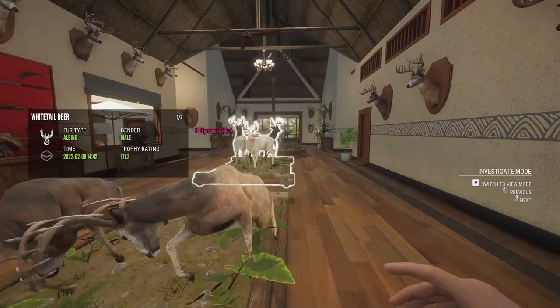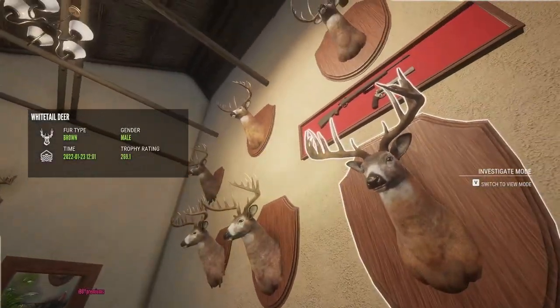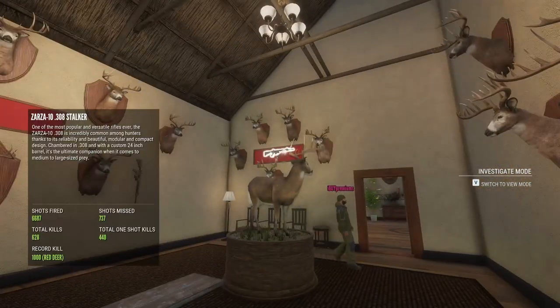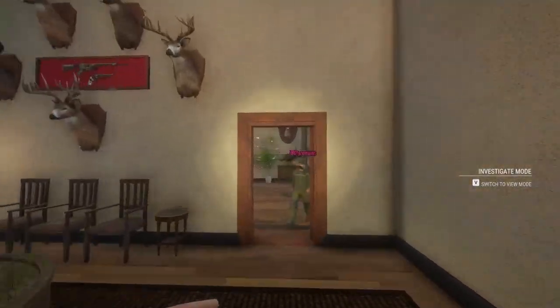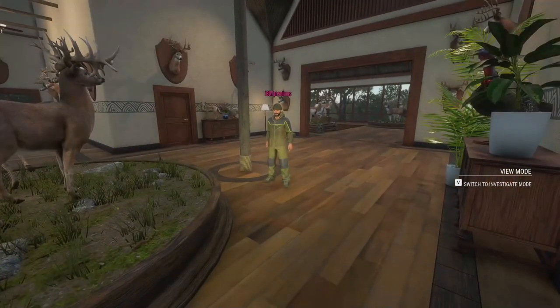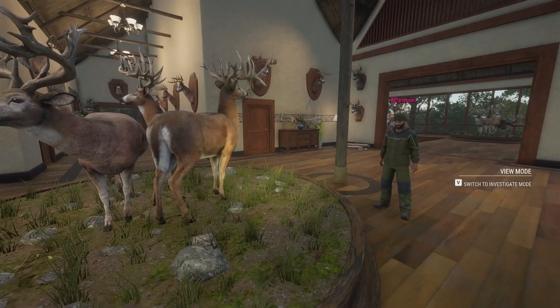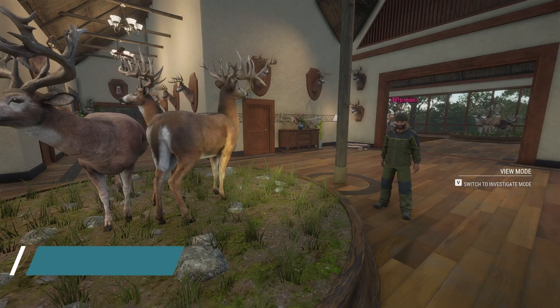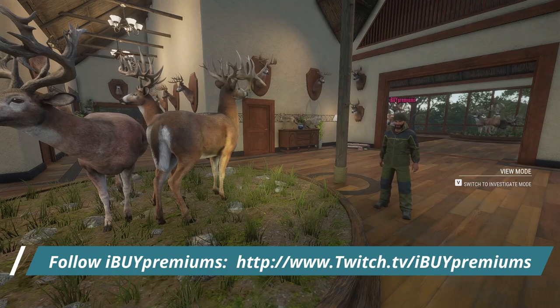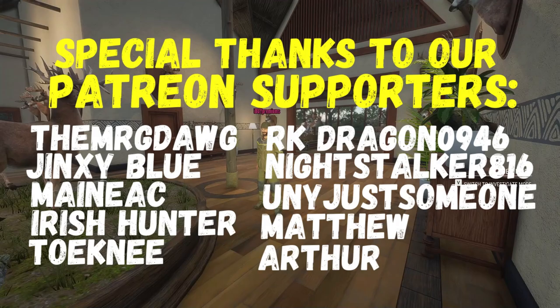Look at all the Whitetail — these are all diamonds. It is wall to wall in here. We definitely need more lodges. Congratulations — six great one Whitetail, and he also has four Red Deer great ones. He's definitely a great one guy. Thank you for joining us — I really do appreciate it, and I wish you the best of luck in your Mississippi grind. Definitely go follow iBuyPremiums — he's going for three more great ones, including another Whitetail great one in Mississippi, live on Twitch.